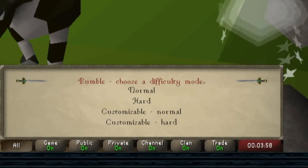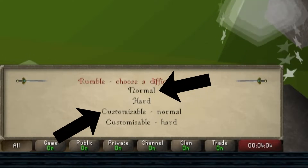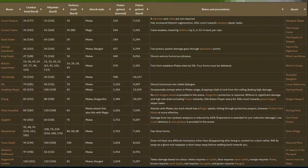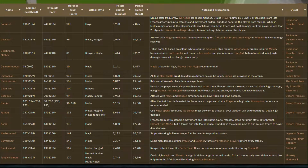Let's go over the 3 different dreams you can set up, with all of them having a normal and hard setting. The normal setting just means the bosses will have the same stats as in the quest, whereas hard means they could gain increased hit points, attack, strength, magic, and range levels, as well as lose or gain a mechanic — so it's best to look over this chart and decide which ones you'll want to fight.